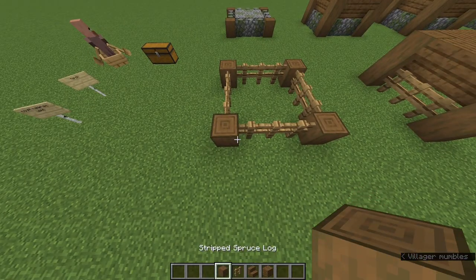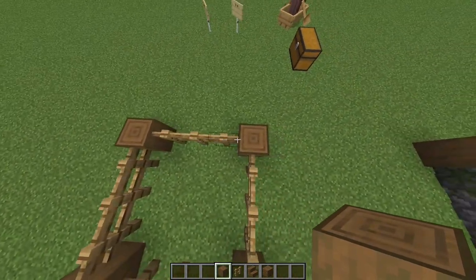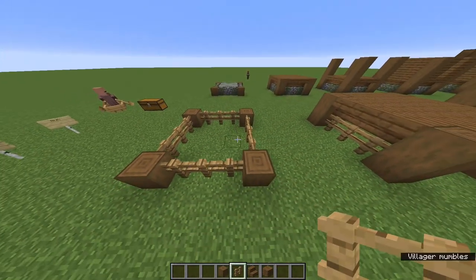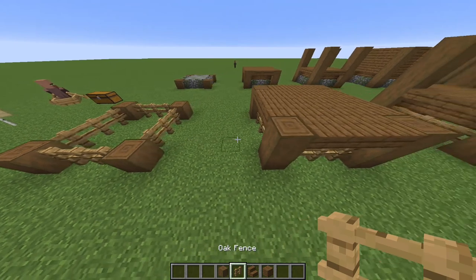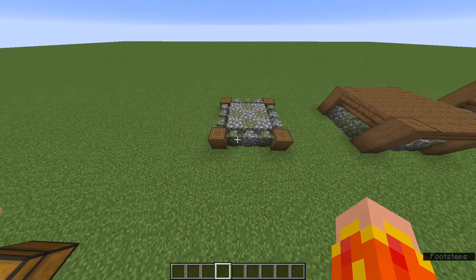At each corner, add a stripped spruce log and then connect those stripped spruce logs with oak fences. In total you'll have used four stripped spruce logs and twelve oak fences. If you want to use this base, do the exact same thing.